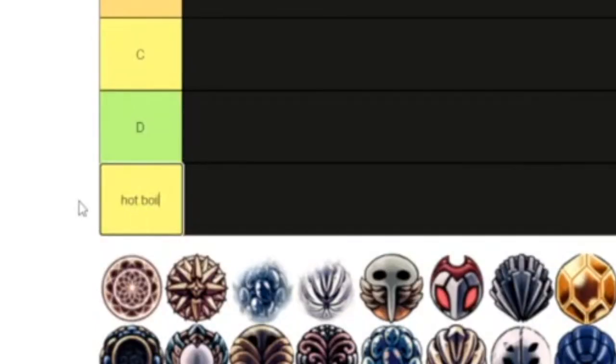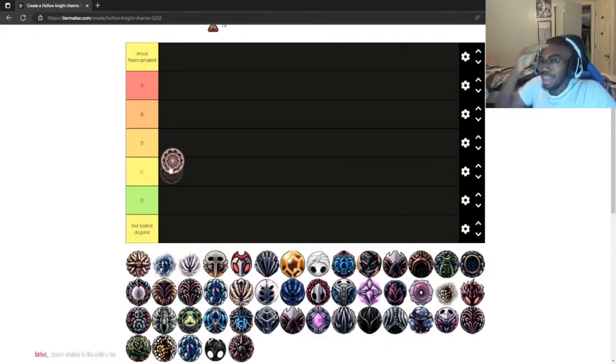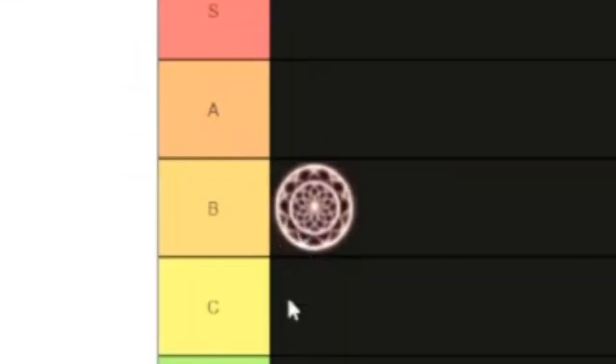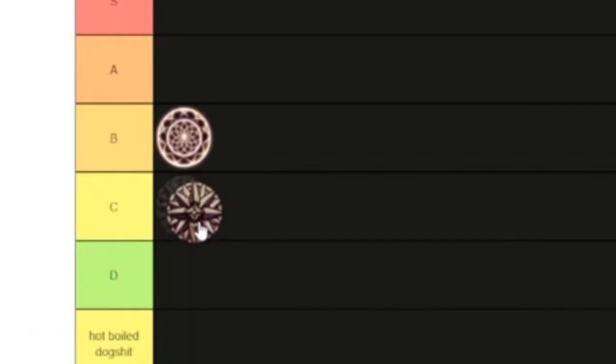Alright, here we go. Dream Wielder — I mean, it depends what I'm doing, you know what I'm saying? It's situational, but it's good for that situation. B tier. Dream Shield — this is solidified mid in my honest opinion. That is solidified mid.